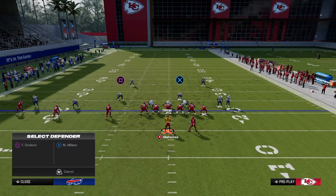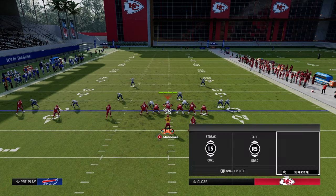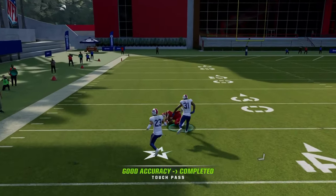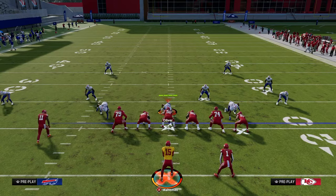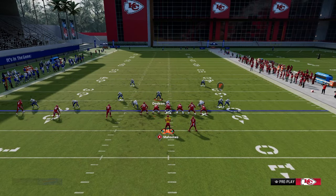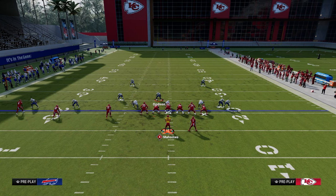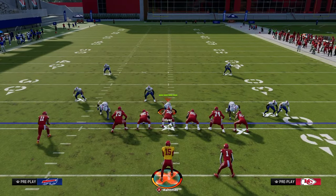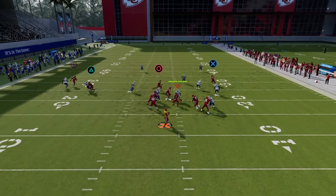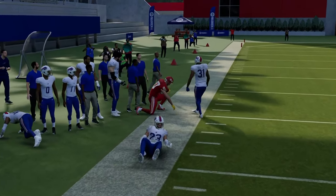If you're getting a ton of cover two man but they're trying to stop the deep skinny post with the middle third adjustment, just use a basic streak or fade instead. You can get the ball out there for a rat catch that's normally a touchdown because most people don't run a lot of man coverage. This play has been a staple in Madden for years — I'd be crazy not to teach it.